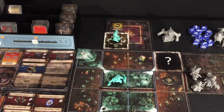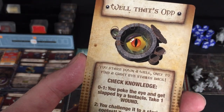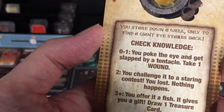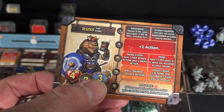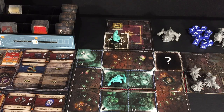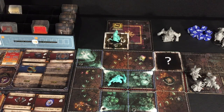Now we have our first event card. Let's see what Ross has discovered in the darkness. You stare down a well only to find a giant eye stares back. Check your knowledge. His knowledge is a three and he doesn't have any abilities to help with that roll.